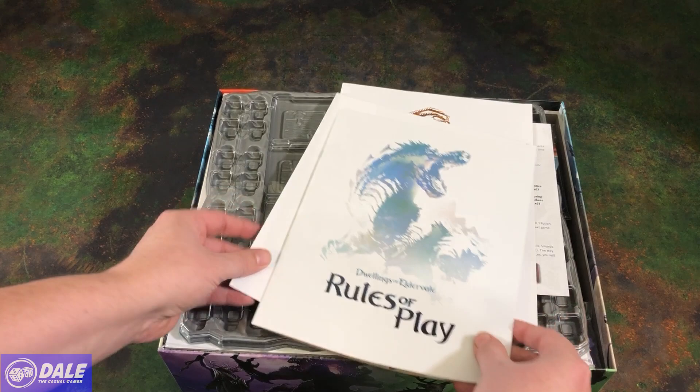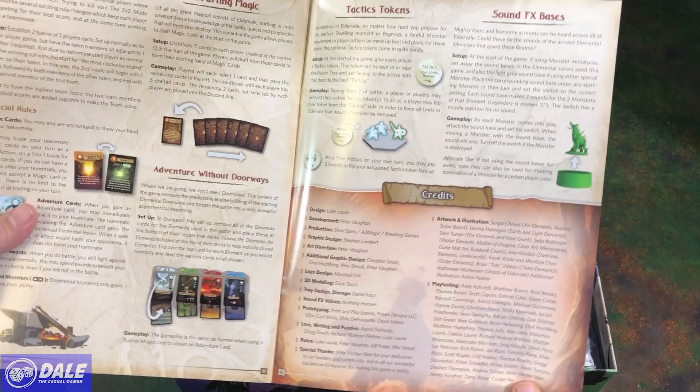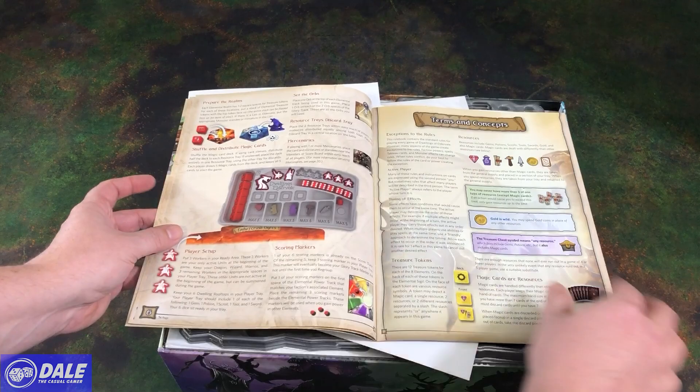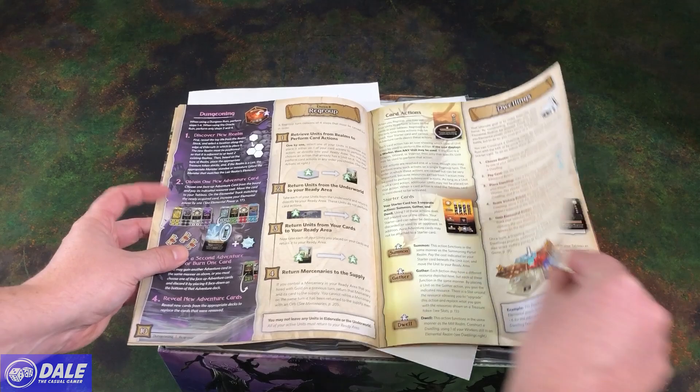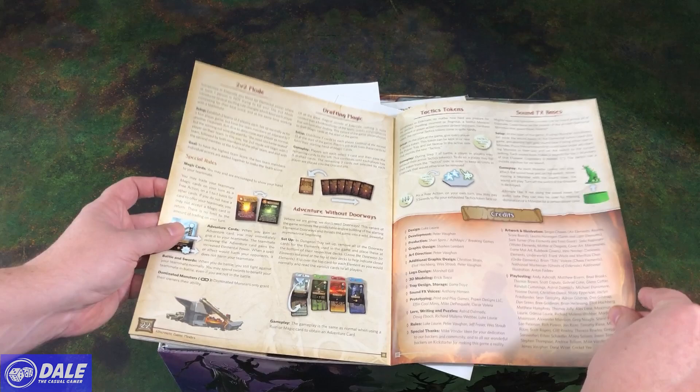Rules of play. We've got several different booklets here, starting with the rules of play, showing us how to put the box back together when we're done. So 23 pages, going over all our components — always good to know what we're looking at — setup for the game. Everything seems to be broken up fairly decently, with a lot of good artwork and spacing.